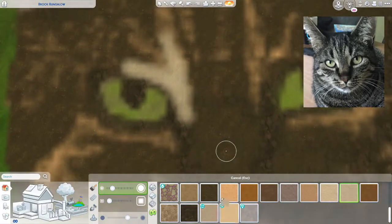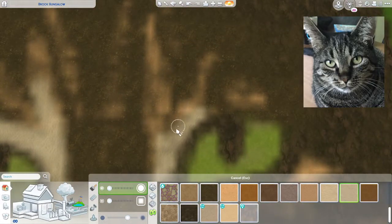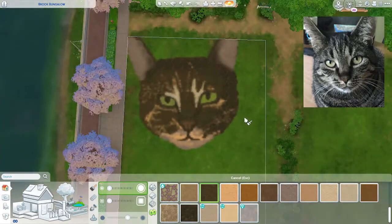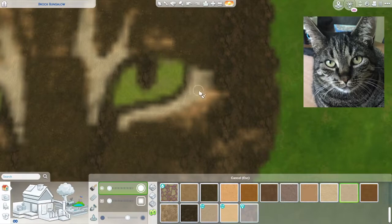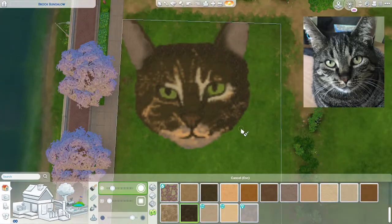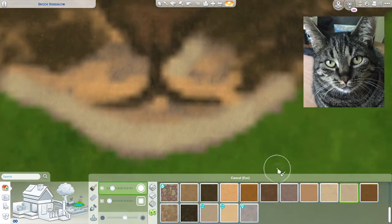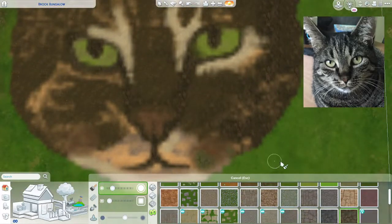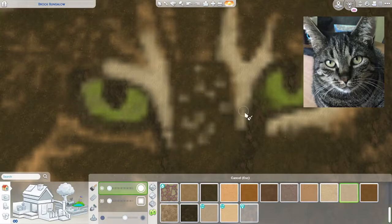I'm surprised with how this actually went pretty well — I was not expecting the end result to look anything like a cat. I tried to have a grid system because the Sims does grids, so I thought it would be easier. But then I realized the grids in the Sims when you're trying to draw are so confusing — you have the grids and then the quarter grids and it just becomes a complete disaster. Your eyes cannot figure out what's going on, especially when you're zoomed out. So I just went for it and put in some shapes.